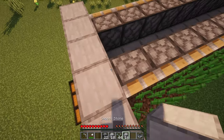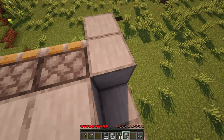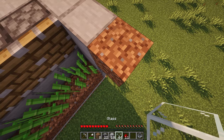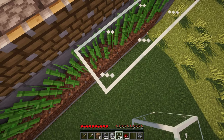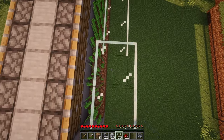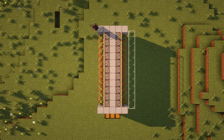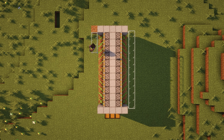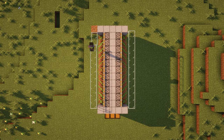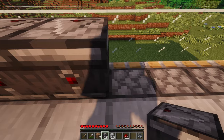Again, place five blocks on both ends, and also fill in the blocks between the pistons. Now go to the end of any side, place one temporary block, and build out with glass until you reach the other side. Then place an additional layer of glass on top — do this for the other side as well. Then place observers with the redstone dot facing inwards on both sides.